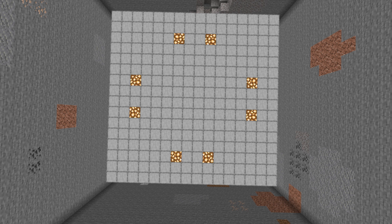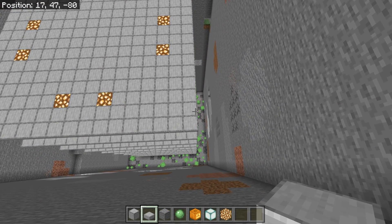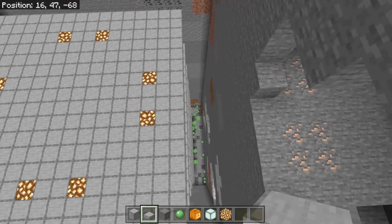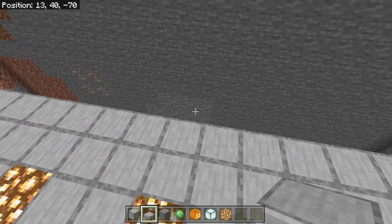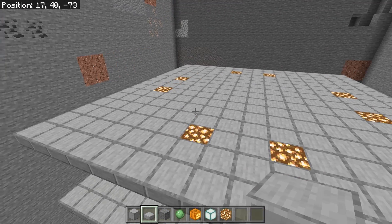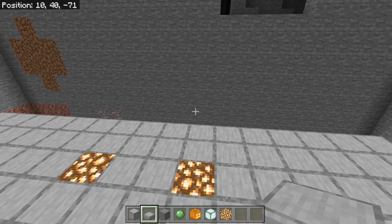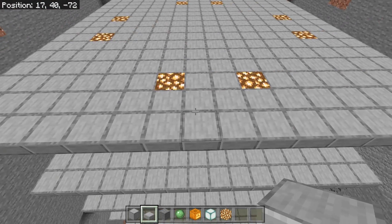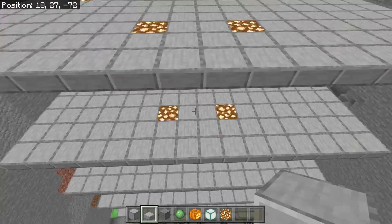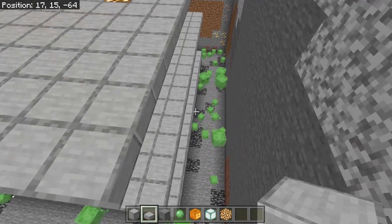The next step is the collection system at the bottom. We also need to place iron golems or snow golems — I like snow golems because they're much cheaper. They will attract the slime to the edges so they fall down much quicker. We'll head to the bottom, work on the collection system, and get that going.